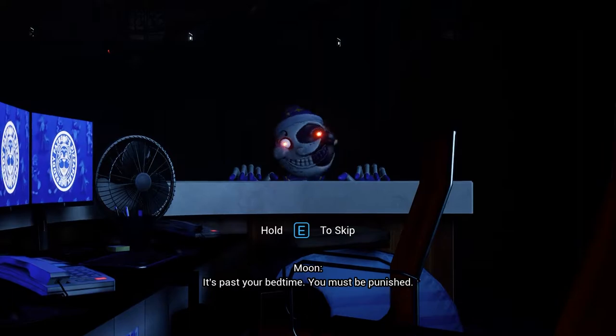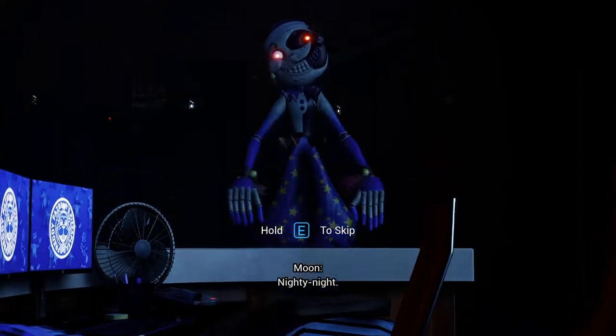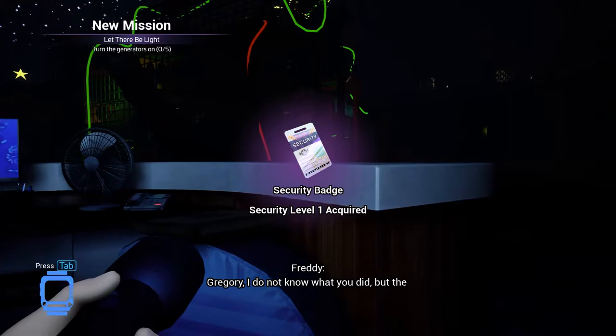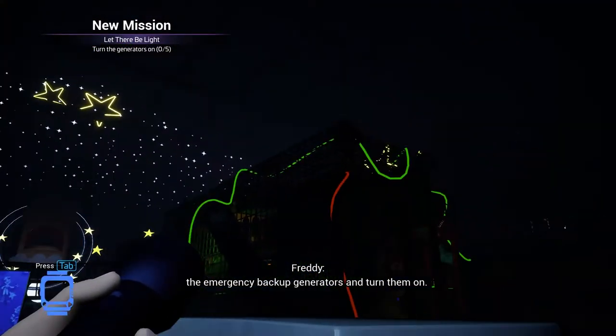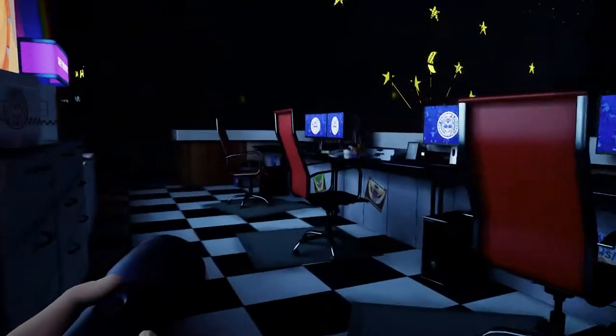It's past your bedtime. You must be punished. Ninety-nine. Gregory, I do not know what you did, but the lights are out in the daycare. You need to find the emergency backup generators and turn them on. They are in the play structures. You got it.